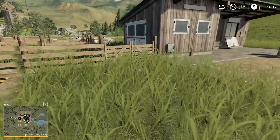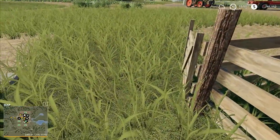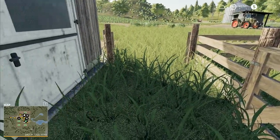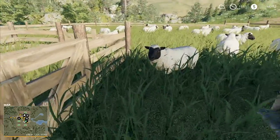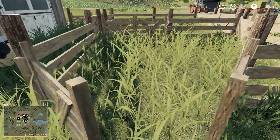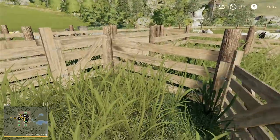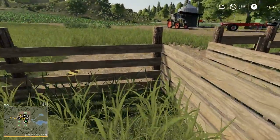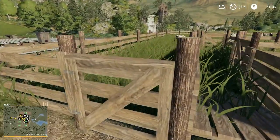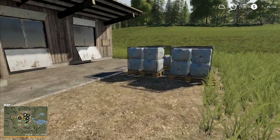Hey folks, it's Frithgar here. Welcome back to Farming Simulator 19. I didn't even know you could open that gate. Can we open all of these? Apparently not — you go close enough to open those over there. You can walk on the back of the sheep. You can open those gates right there and these right here. Can't open others but you can open those. That's actually pretty cool. We do have working gates.